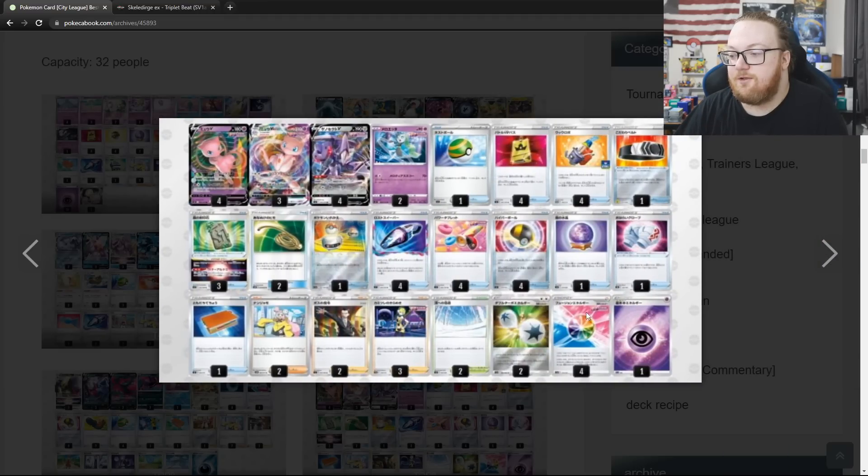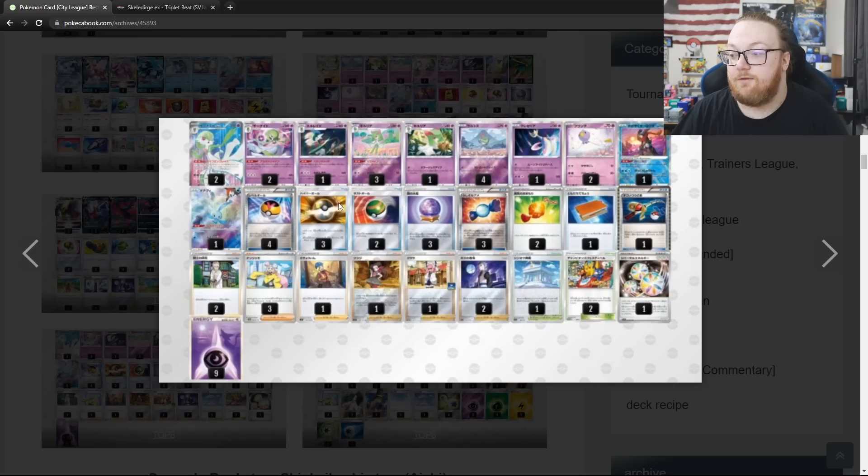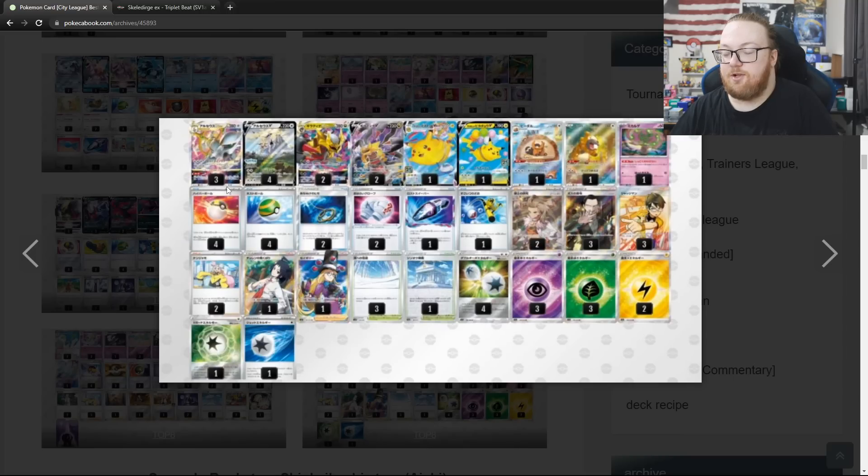Then we've got Mew VMAX with Fusion Strike Energy and Cleansing Gloves — Cleansing Gloves good against Gardevoir and other Mew decks. Another Gardevoir variant playing 2 Champions Festivals, double Drifloon, double Charm, double Champions Festival, and Reversal Energy for the Shining Arcana Gardevoir. I really like that Reversal Energy with Shining Arcana Gardevoir — that's a really cool combo. And last for top 8 of this tournament is Arceus Giratina Flying Pikachu with Cleansing Gloves, Super Rod, Spirit Tomb, Iono, and 1 Jet Energy.